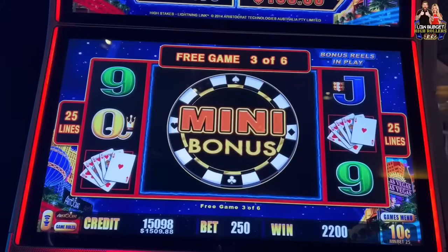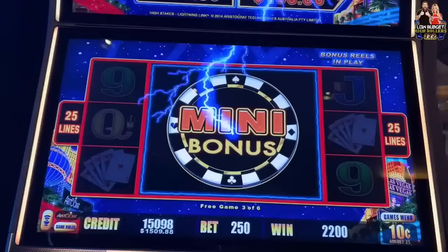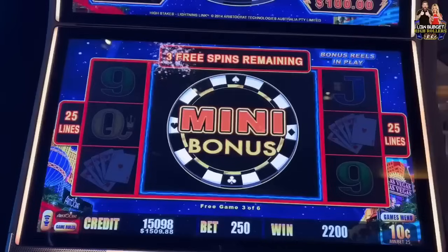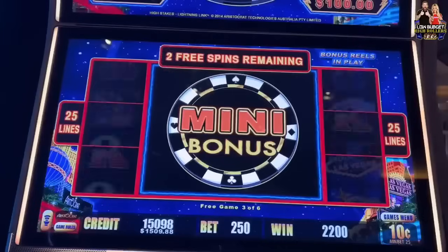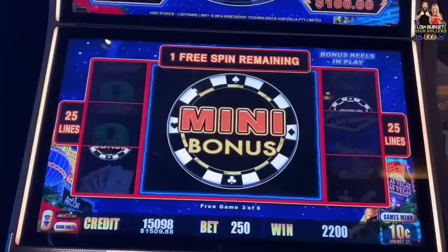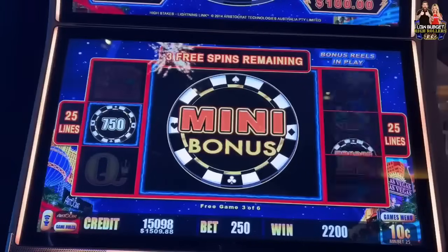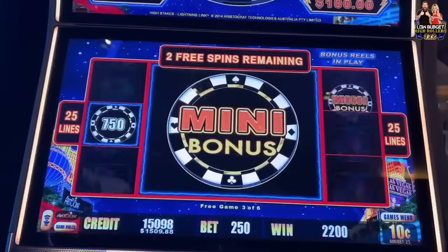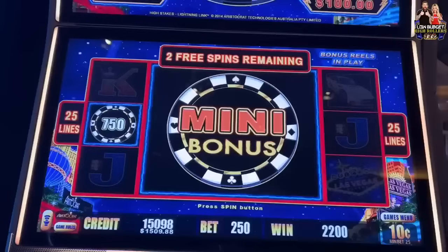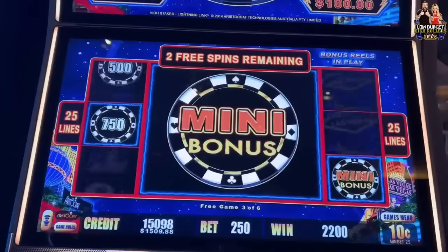There we go, let's get a big one! Drop some monsters. Oh, I see big ones — I gotta drop them though. Oh come on! All right, $75. Come on — okay, another mini. Okay.